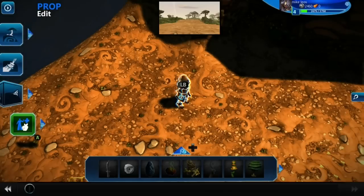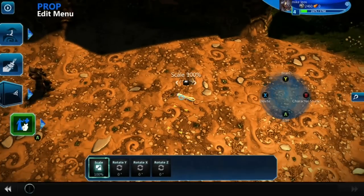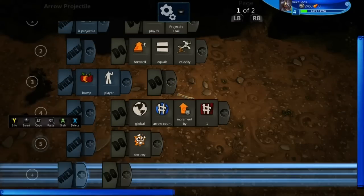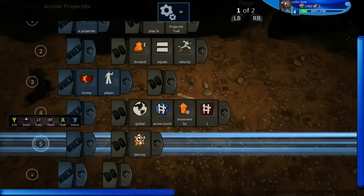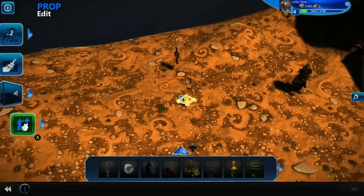So we'll go and look at the brains for everything. Let's look at the brain for the arrows — it's the same, hasn't changed since the last video. There's nothing complex about it; it just increases the arrow count. Once it's done increasing the arrow count it destroys itself.